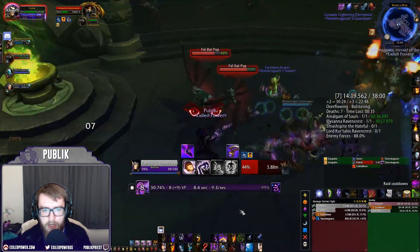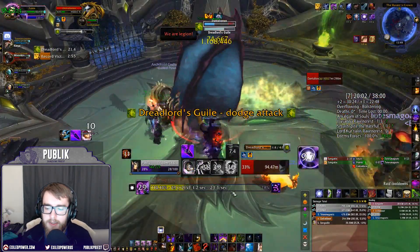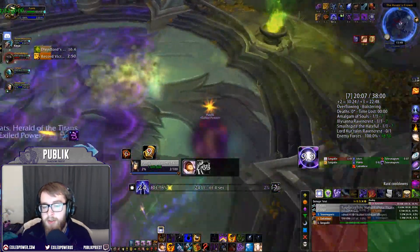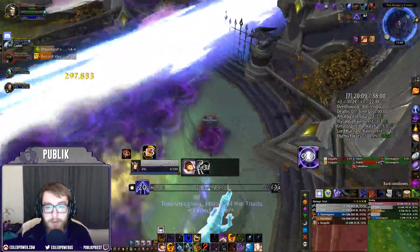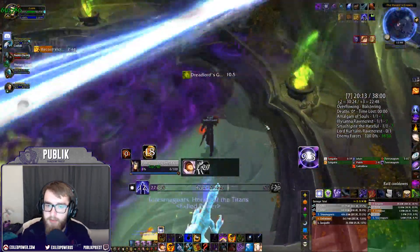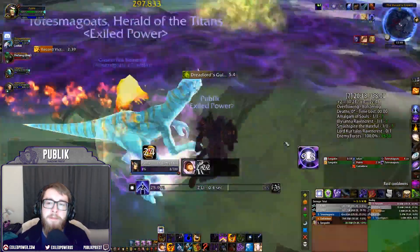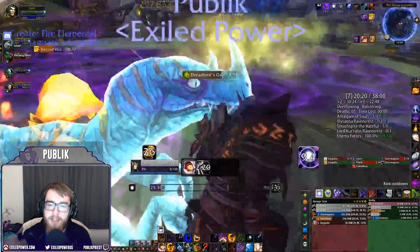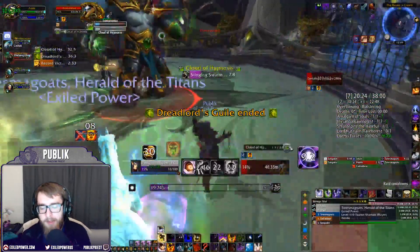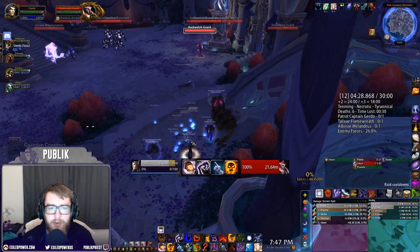On the final boss in Black Rook Hold, during the transition phase where you can't attack, your DoTs are still ticking. Pop Dispersion there to keep DoTs ticking even while untargetable — you're still doing damage and helping kill the boss. I've had close kills where the boss actually died during the transition phase because of DoTs.